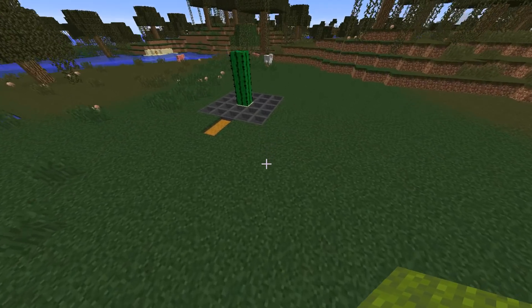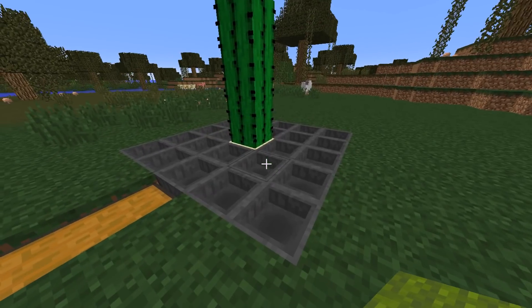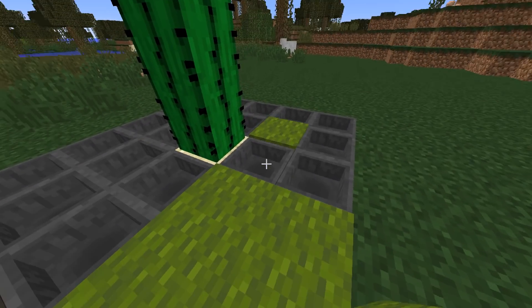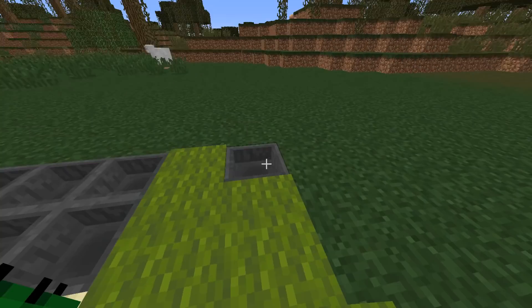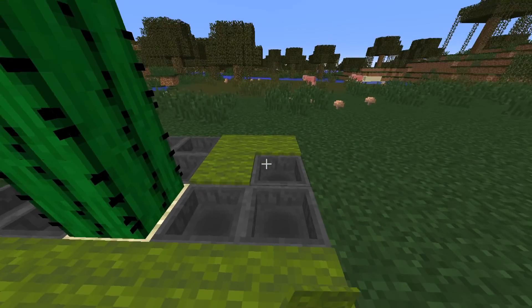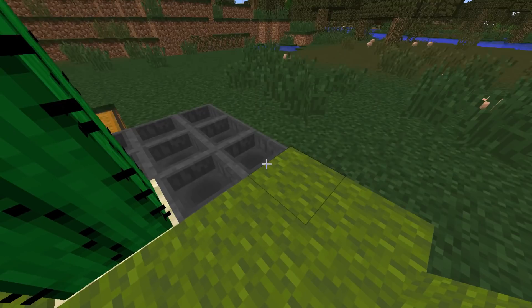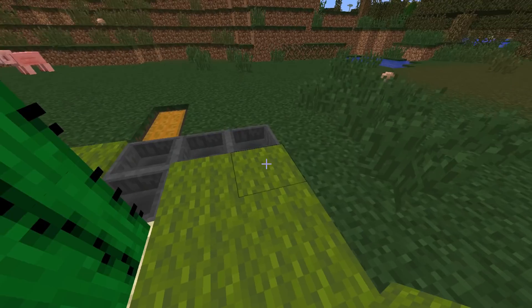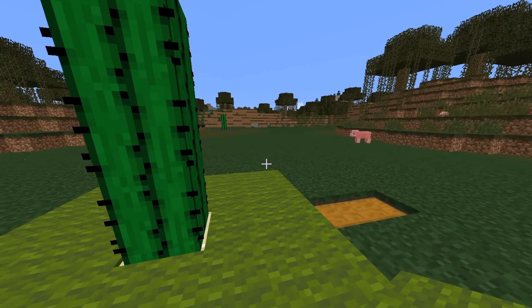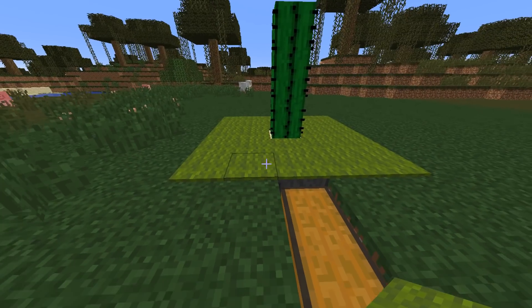Now we're going to cover up the hoppers with carpet. The only reason I'm doing this is I'm a little OCD and don't like hoppers showing. Carpet will allow items that fall onto it to pass through when it's on a hopper. I'm using green carpet because we're in a swamp and we've got cactus next to it - it's only right.